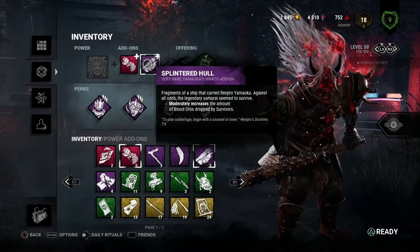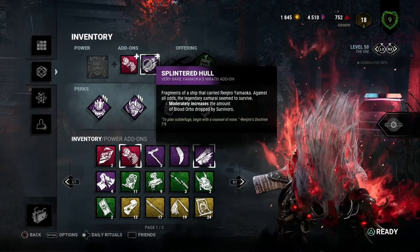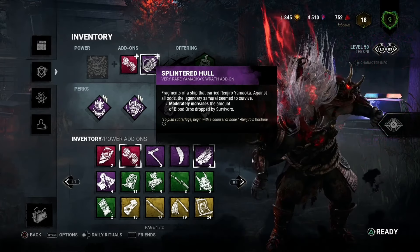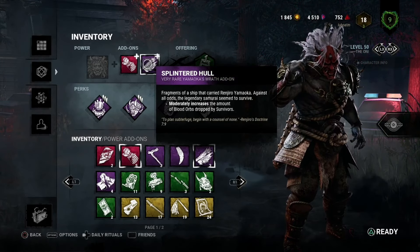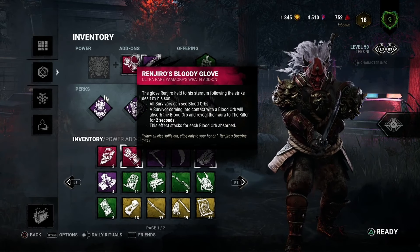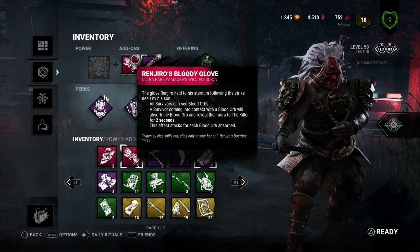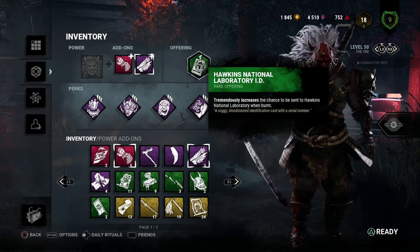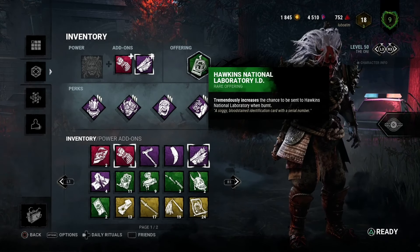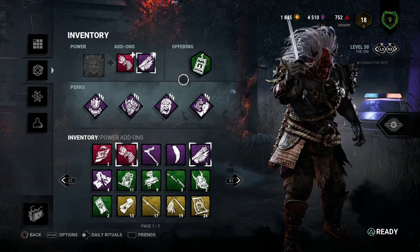The other add-on I'm using is Splintered Hull, which increases the amount of blood orbs dropped by survivors. The aim of this build is basically to get survivors injured, have them spill blood orbs all over the place, and then using Ringiro's Bloody Glove, see their aura virtually all the time — just wall hack and pick them off at will. I'm going to bring a Hawkins map offering since that's the map I have most joy with on this build.